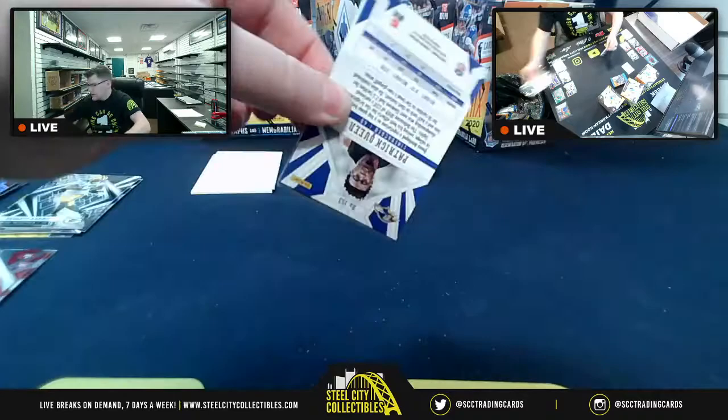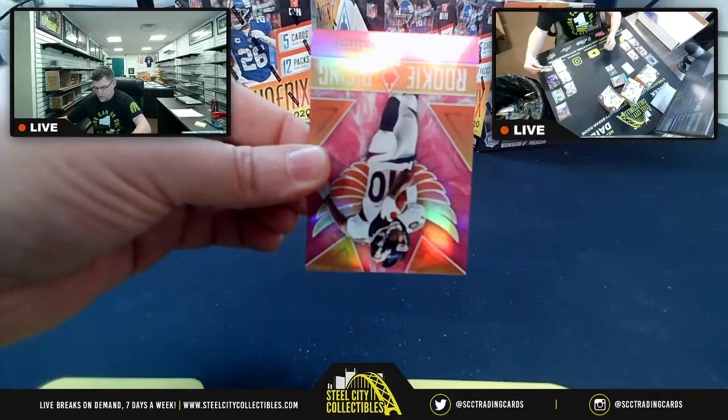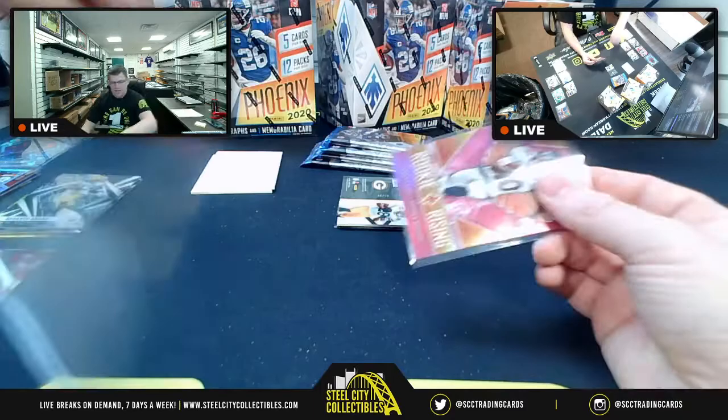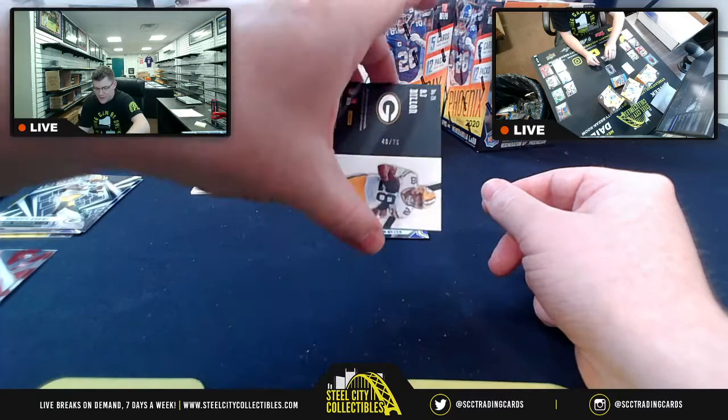Chat wants Herbert. Philip Rivers, Josh Jacobs pulled. Then a 173-of-199 Rookie Rising for Jerry Judy — AFC West. Not Herbert, but the host is biased toward his Broncos. Then 40-of-75 AJ Dillon rookie memorabilia for NFC North — that's Alex.